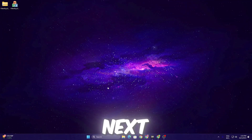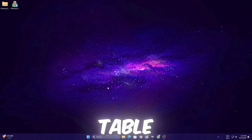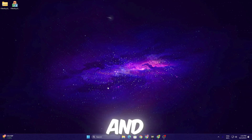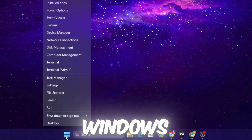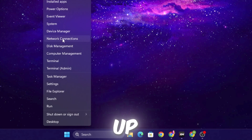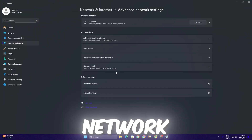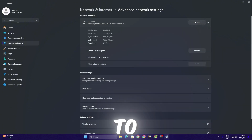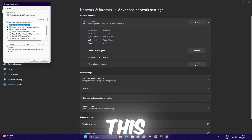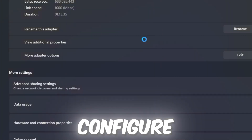Next, optimize your network adapter settings, since lower ping also reduces input delay and improves gaming experience. Right-click the Windows Start icon, open Network and Connection Settings, go to Advanced Network Settings, click the dropdown for your Ethernet, go to More Adapter Settings, and click Edit to open the Ethernet properties window. Then click Configure.